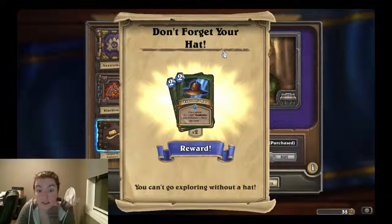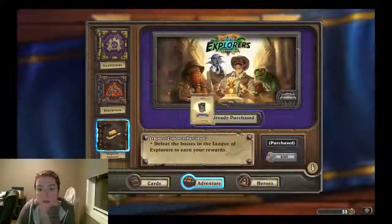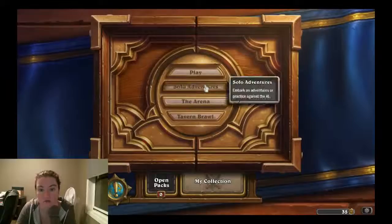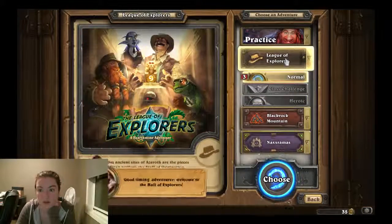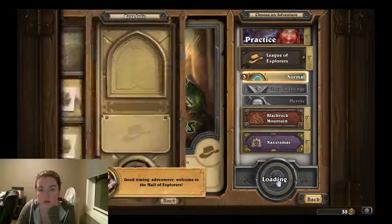And we got our hat! This is a hunter card. You give a minion plus one, plus one, and you give it a deathrattle — add one of these back to your hand. Excellent. Let's go adventuring. League of Explorers. Let's do this.